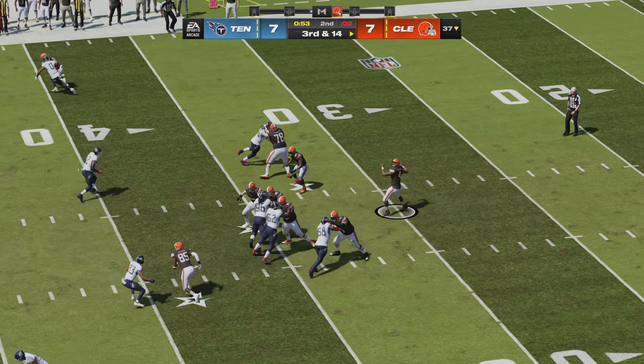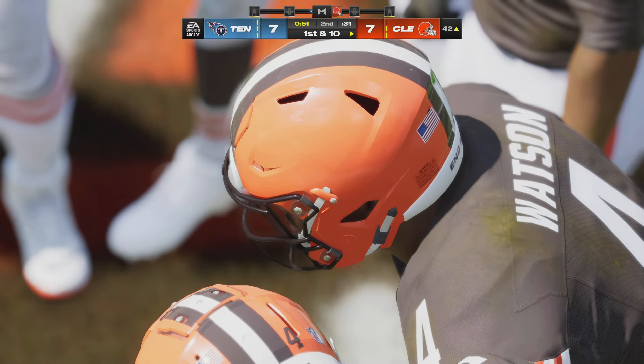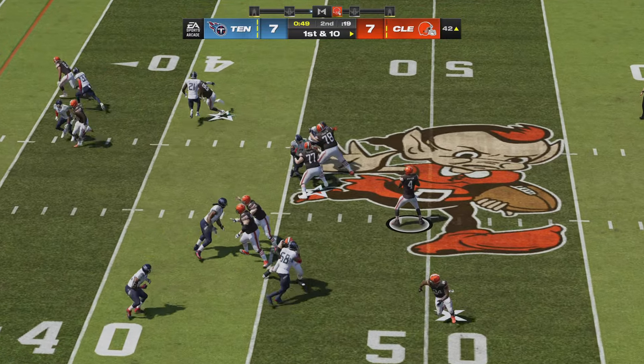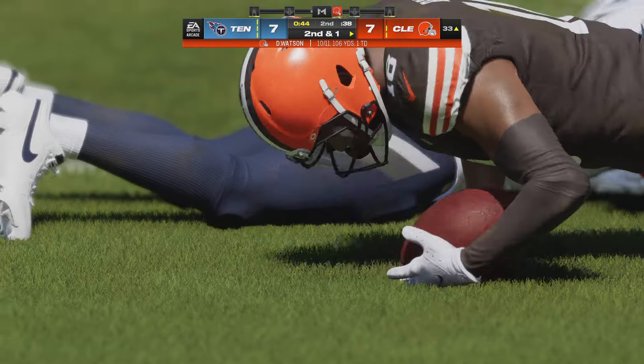On third and long they'll look to throw — able to find the open man, complete — and the Browns use the first of their three timeouts with a little over 50 seconds to go in the first half. Watson on first down is caught out left by Bell, tackled a yard short of the marker — good gain of nine on first down.